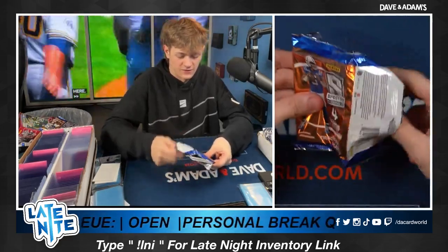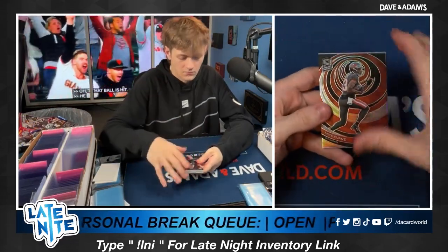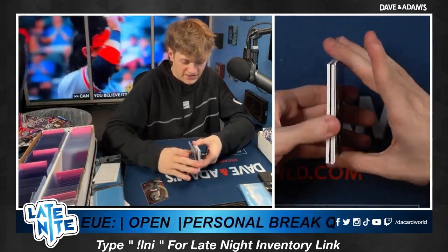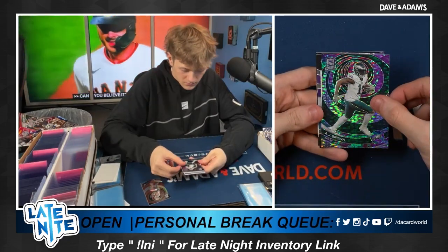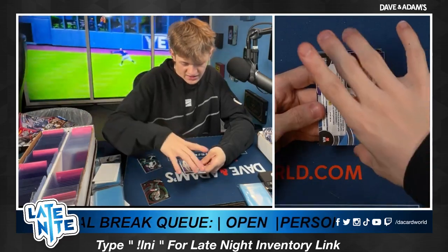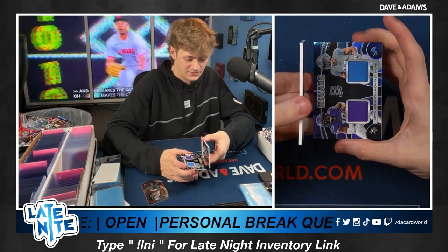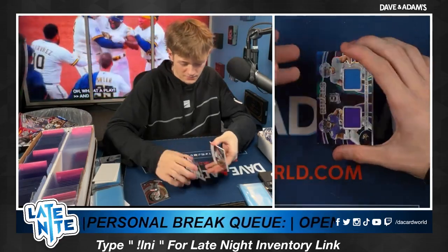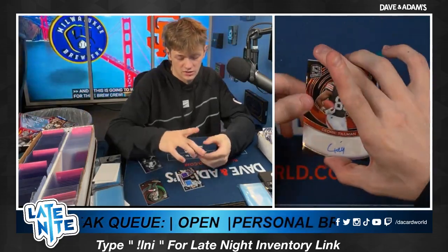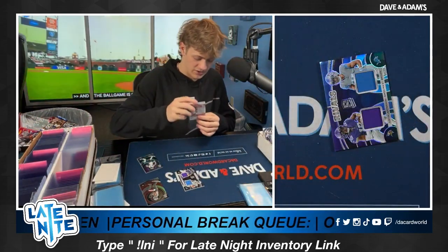Let's see what we can end off on — starting off with Mike Evans, AJ Brown to 99, to 99, Justin Jefferson and Amari Cooper — no, Amon-Ra St. Brown, that's sick! And our last card: Cedric Tillman rookie auto to 99 — nice Storm, nice! What a break for you brother, what a break! Great break brother, Spectra is different, different!